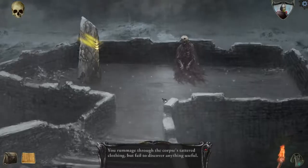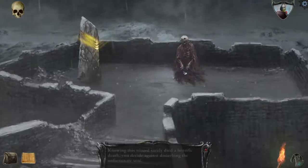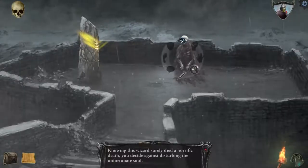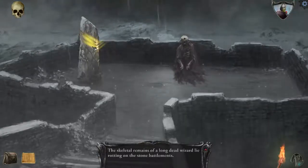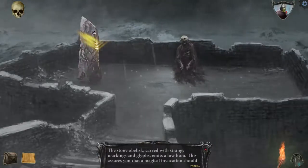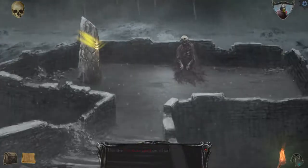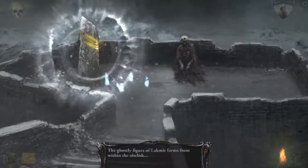What do we got here? You rummage through the corpse's tattered clothing but fail to find anything useful. If I try to use it — knowing this wizard surely died a horrific death, he decided against disturbing the unfortunate soul. Skeletal remains of a long dead... Stone of Blisk, strange powers. Well, let's invoke it.